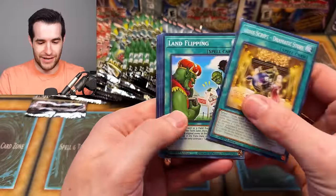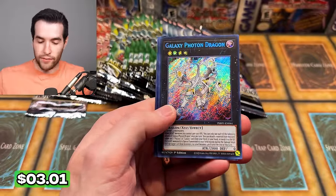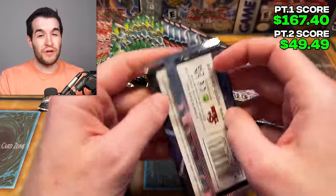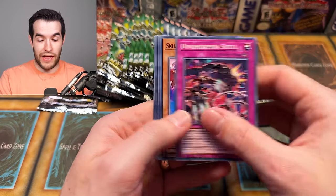Today is not going my way. Galaxy Photon Dragon secret rare — I think that's an okay card, it's not crazy but it's an okay card. So it's kind of what this opening's been — 'oh, it's not bad, it's a decent card.' Our value is not adding up at the moment to what we needed.